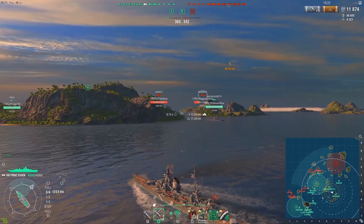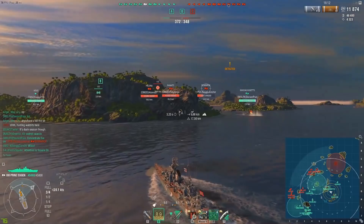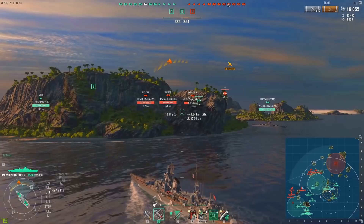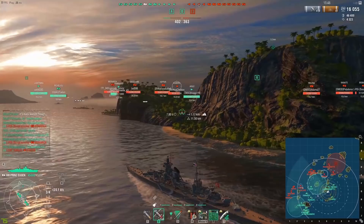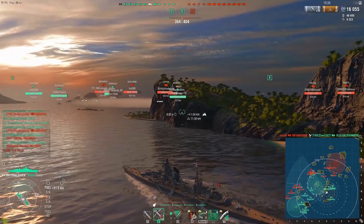For me to turn back and go to C at this point would put me out of position and I would have no help from teammates. There's a nice citadel on the Bismarck for around 4k. One of the nice things about the German cruisers that's often overlooked is their great HE fire chance, raw damage, and DPM — but also their AP potential, which is really underrated.